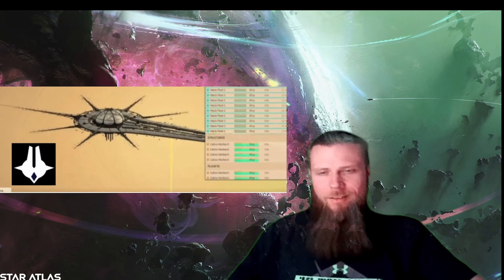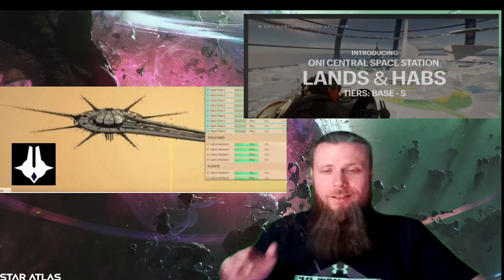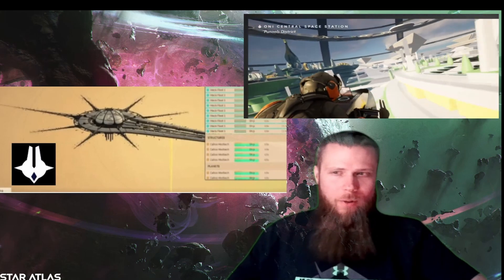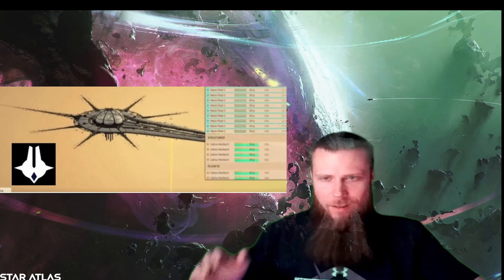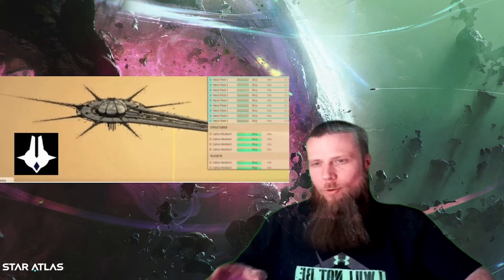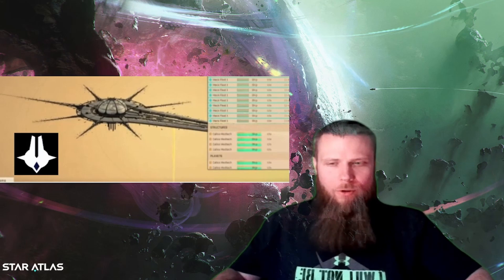Another image I found while scouring Twitter was the ONI central space station — one we've seen quite often. The space station has an interior that's under construction and it's been shown off on Star Atlas's Twitter, YouTube, and pretty much everywhere. Just so you know, that is an entire city within that dome — a whole city. That structure is massive. You can also see what appears to be an empire manager on the right-hand side, with structures, planets, and fleets. They felt the need to crop out some content to keep it hidden. This is where ONI players will start out when UE5 launches.